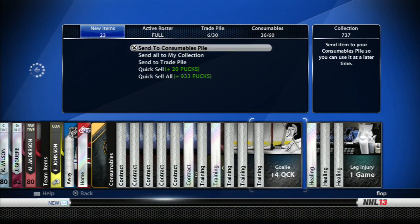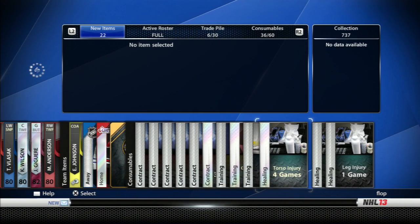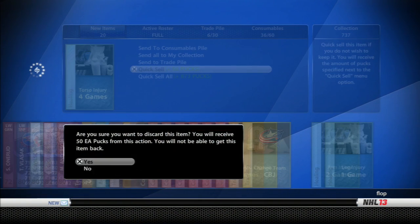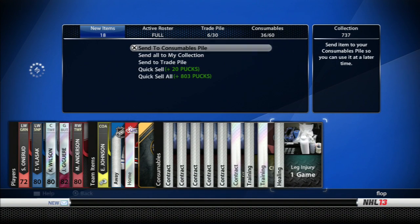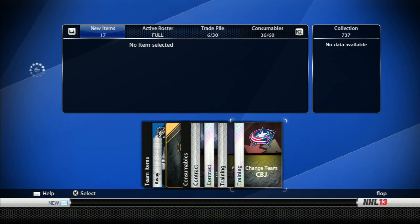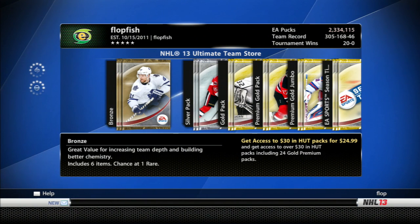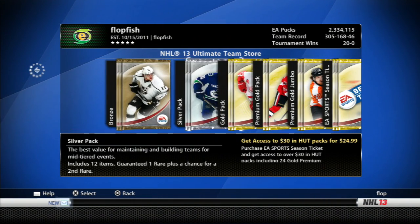We got some contracts; the assistant captain's card is nice. I think we're just gonna quick sell these consumables. Four-game injuries — injury cards might be pretty key to keep right now just in case a player gets injured, but actually I'll quick sell the injury cards because if something happens I can always try to buy bronze packs or sub in a player. Let's send the rest to the collection. We'll have to find a player to put that assistant captain's card on. It actually wasn't too bad of a pack for the price. We'll send the Bruins logo and the Leafs jersey to the trade pile and try to sell them overnight.